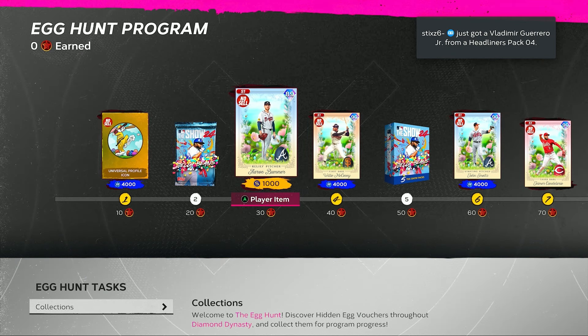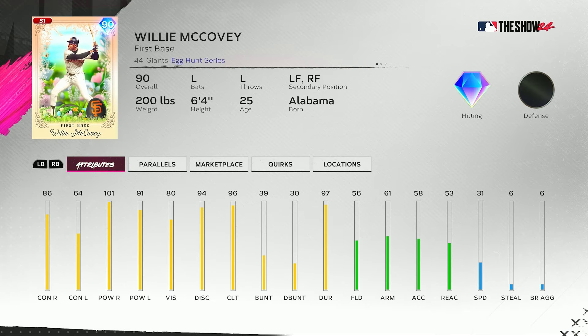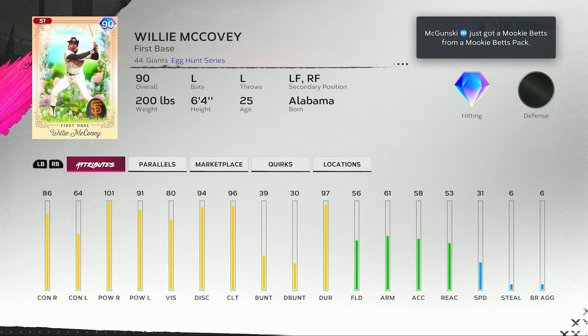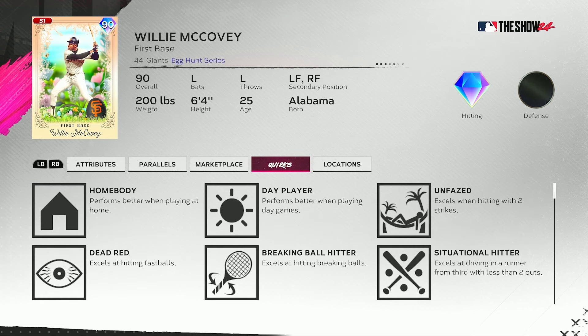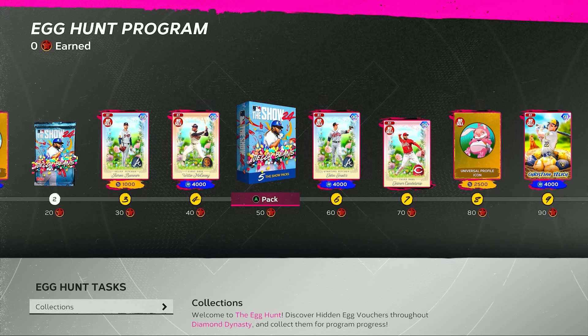No quirks for Aaron Bummer. Then at 40 points, we get our second card as well as 4,000 XP — a 90 overall Willie McCovey who plays first, left, and right field. He has 86 contact versus righties with 101 power versus right-handed pitching, only 64 contact versus left, 91 power versus left, 80 vision, 96 clutch, and 56 fielding at first base. Not sure you'd want him in left or right field with his 31 speed. He has a good left-handed swing quirk — a power-hitting Willie McCovey.